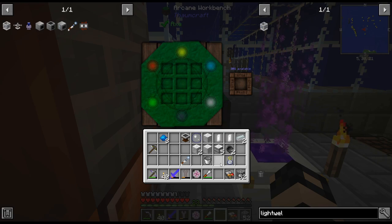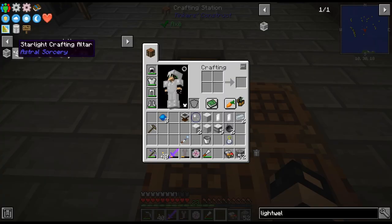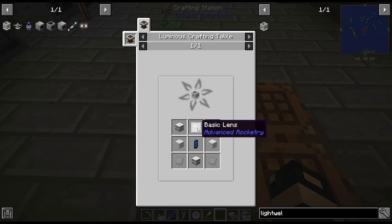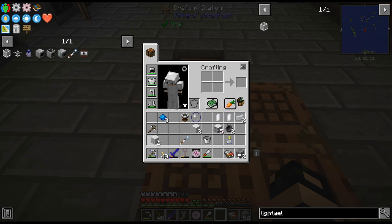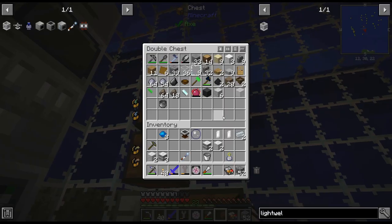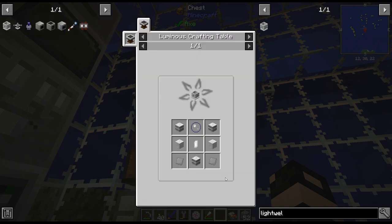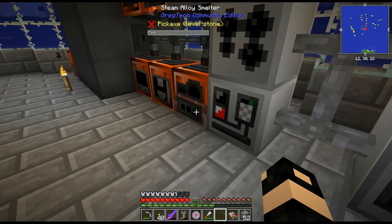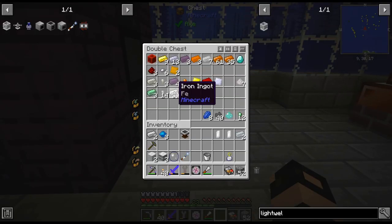Let me go grab the arcane crafting table — I'll be right back. There we go, there is our Runed Marble, easy enough to do. Got my two chiseled marble. I just need two iron. Iron is over here.